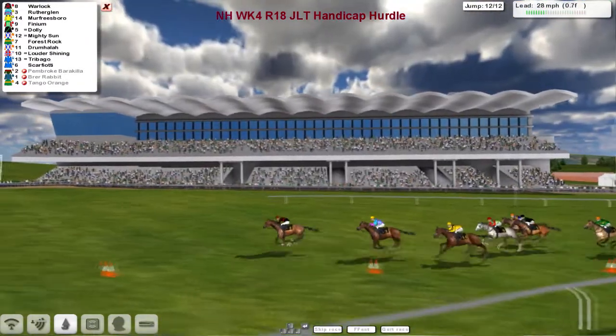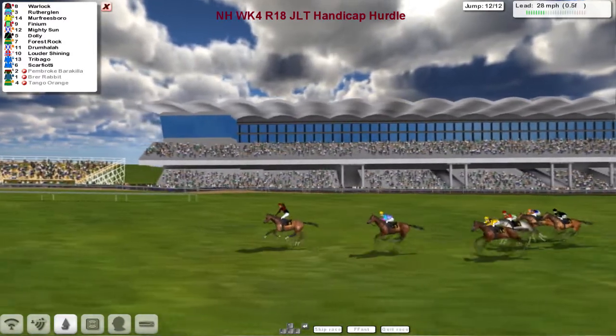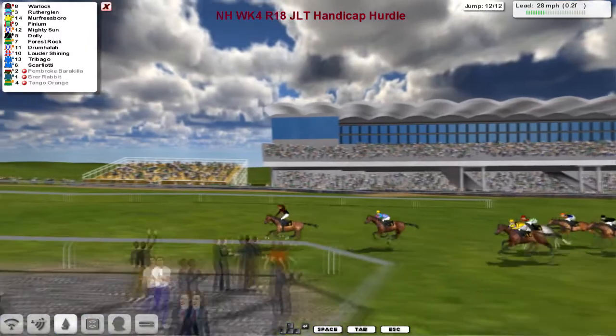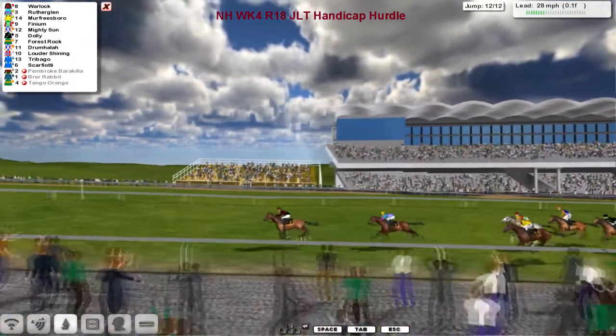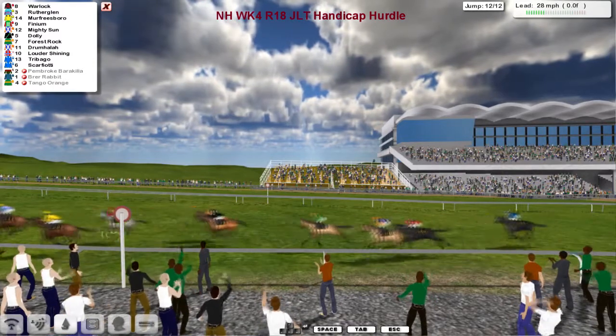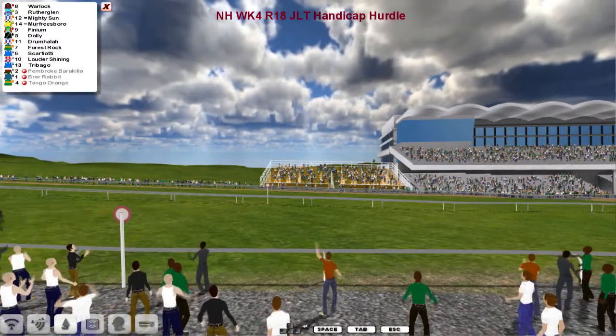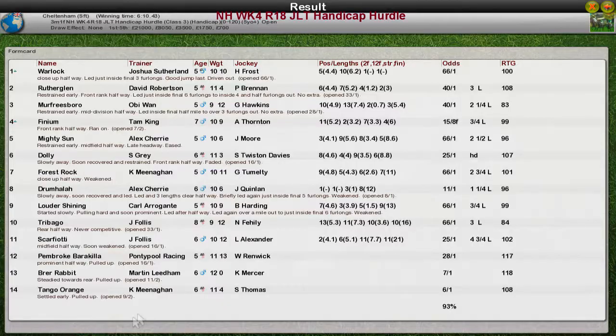Rutherglen chasing, here comes Murfreesboro, Finium's not going to win. It's going to be Warlock - Warlock looks like he can take this one for Joshua Sutherland. Warlock from Rutherglen and Murfreesboro, then Finium, racing up towards the line. Warlock takes it, Rutherglen is second, Murfreesboro just holds on for third from Finium, then Mighty Sun, Dolly, Forest Rock, Drumhuller and Lauda Shard. So Warlock for Joshua Sutherland takes it, Rutherglen for David Robertson second, Murfreesboro for Obi-Wan third, Finium for Tam King fourth, Mighty Sun for Alex Cherry fifth.